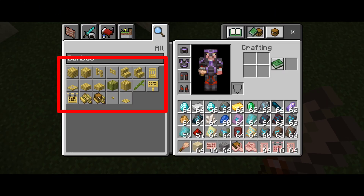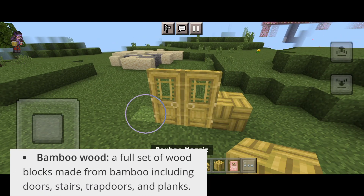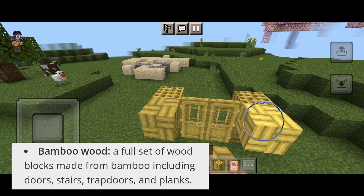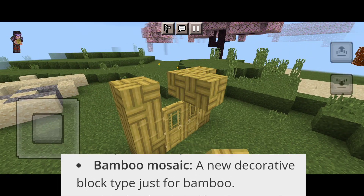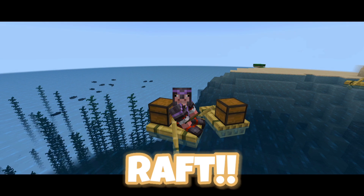Let's begin with bamboo blocks. In this update, Mojang added bamboo woods, which are the full set of woods including doors, stairs, trap doors, and planks. They also added bamboo mosaic, a new decorative block type just for bamboo. Lastly, the bamboo version of the boat, which is a raft.